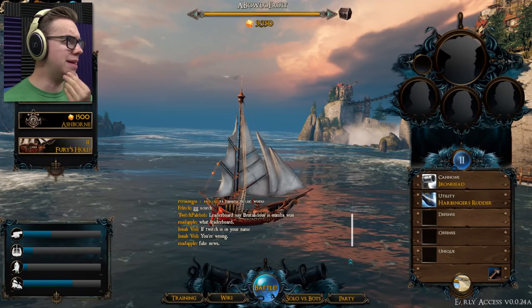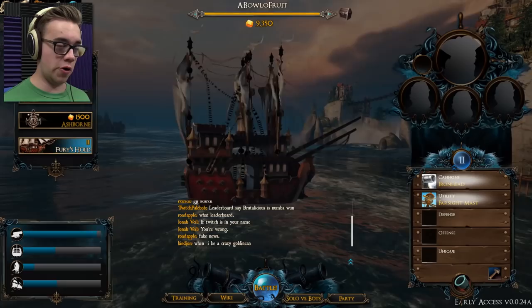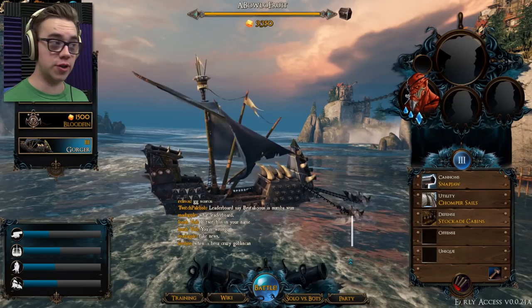At the very beginning there are three factions. There are the Humans, and they have these ships: you have the Cinder, which is pretty lightweight; you have the Ashborn, which is kind of in the middle; and then Fury's Hole, which does a whole bunch of damage — real tanky, but really slow.